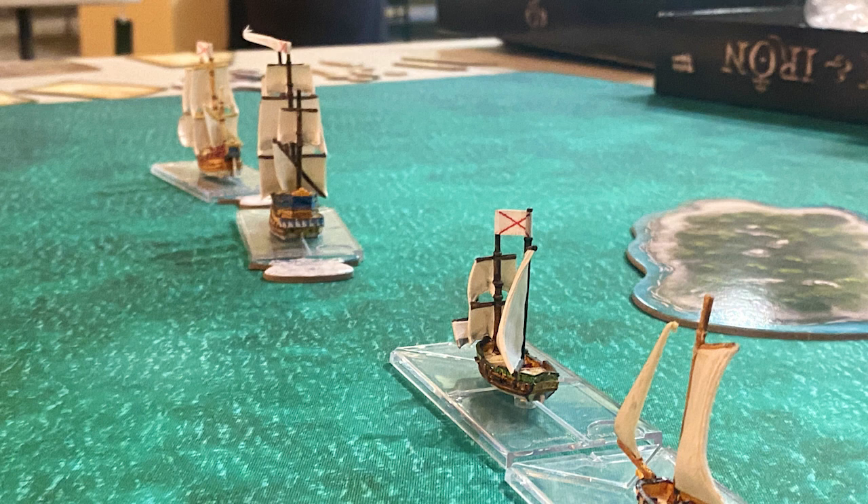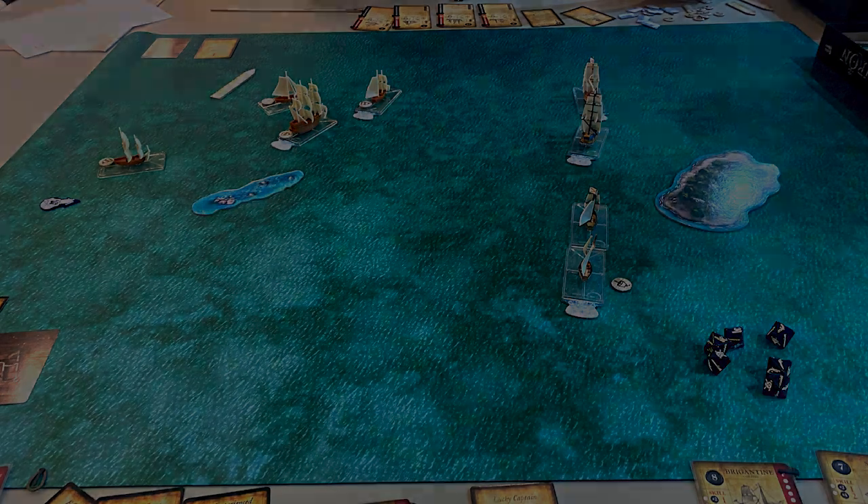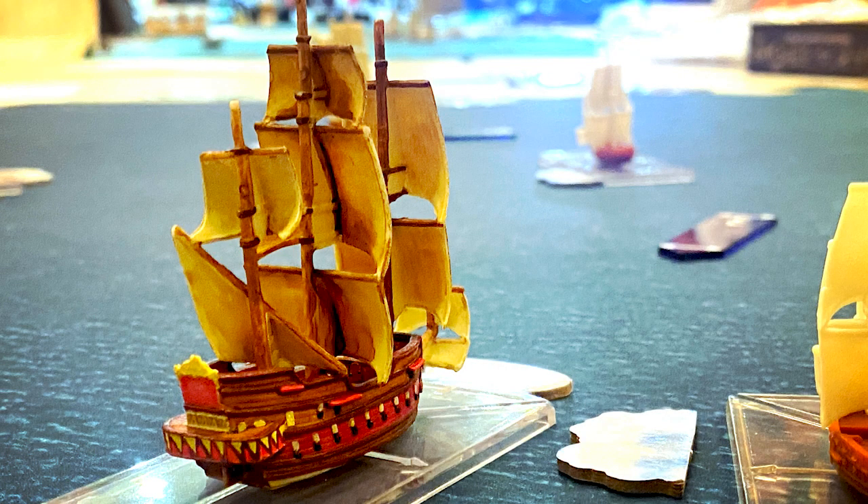My first round of the tournament, I got matched up with Vincent playing an English list. I got the downwind side of the board like I wanted, and the game played out pretty much like I hoped. The English fleet came down on my fleet almost one at a time, so I was able to focus fire one ship at a time while not taking too many broadsides myself. The English admiral mistimed his big English reload initiative card, and I ended up winning my first match without losing a ship. We played to time and didn't even finish the game as we were both a little rusty on the rules.